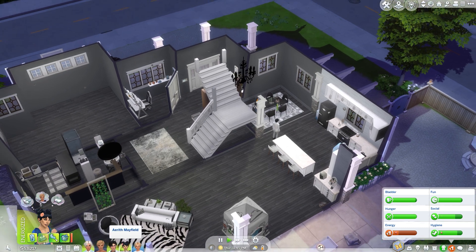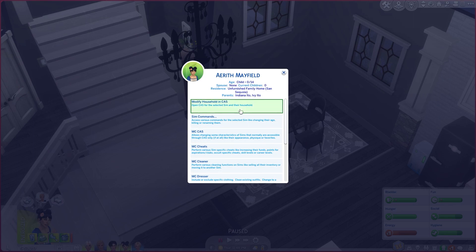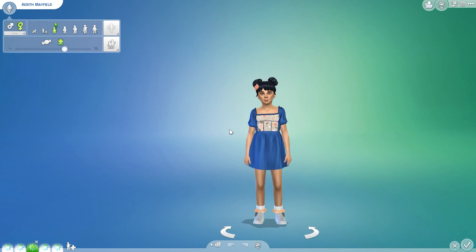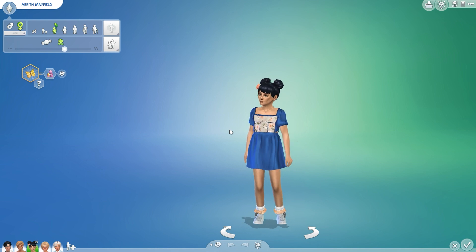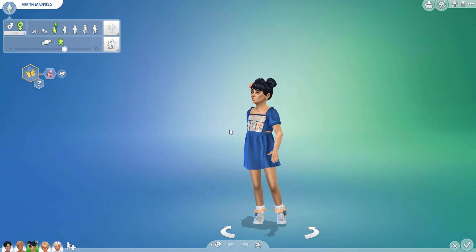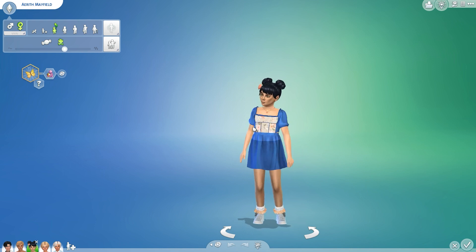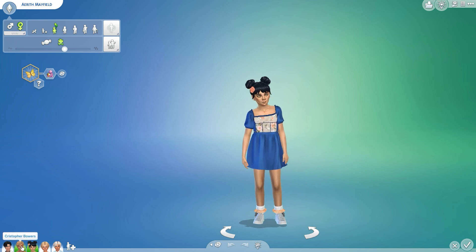Let's go look at our children in CAS. It's Thursday in Sims time, so we'll probably go on a little vacation over the weekend. I'm thinking Selvadorada if there's a vacation home available, since it's a livable world now and it circles back to Colorado. Cloud is a dog lover, so we're gonna have to get a dog. Christopher is also a friend of animals.